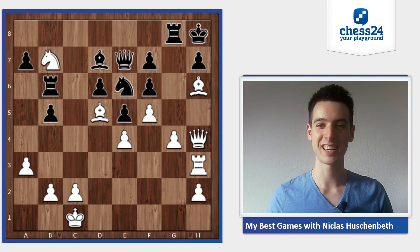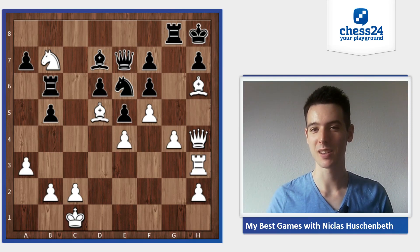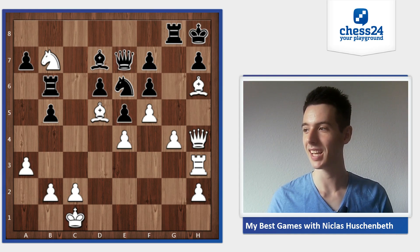Welcome back, and we're taking a look at the last moves of this game, Huschenbet against Golot, in my series 'My Best Games.' We've reached this position - I've just played knight to b7, knight from a5 to b7, and in the last video I said what was the idea, and we will see this idea very soon.